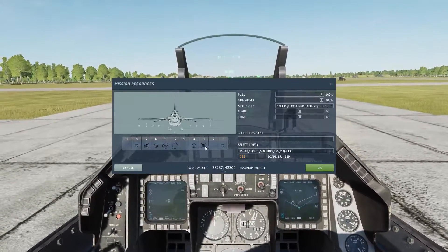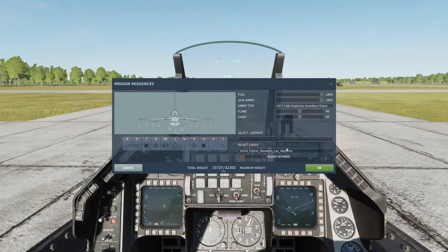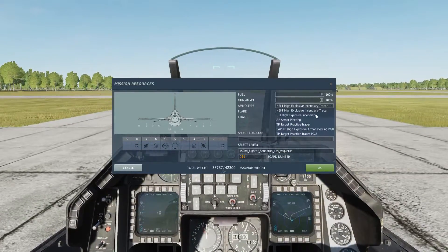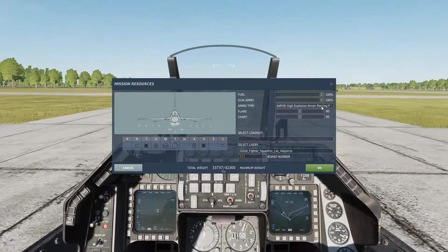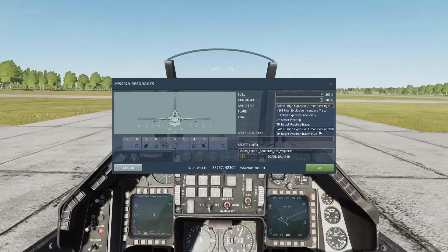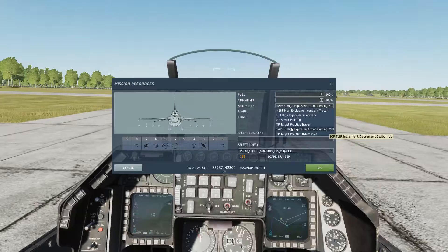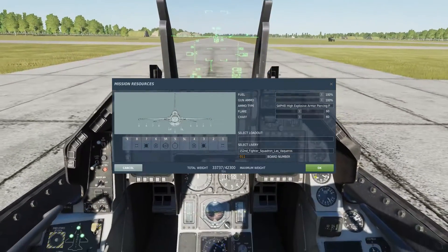For your main ground attack layout you're going to want a couple bombs, a couple Mavericks, and some armor-piercing ammo. You can have high explosive or SAPI — basically high explosive armor-piercing rounds — or standard armor-piercing rounds. SAPI works pretty well for me so I'll keep it there. Flare/chaff 60/60, and that should be good.